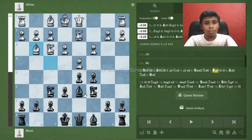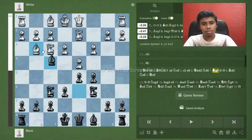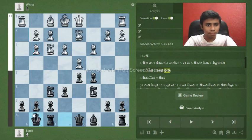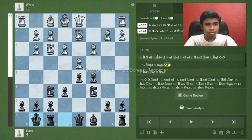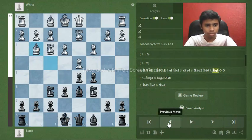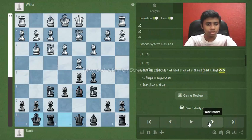The point is, if you take their bishop then they take with the h pawn and they get the rook file open. Whenever we castle, they have an attack — you can see white is just better, the rook is so dynamic and it's a very scary position. So after bishop g3, my recommendation is to castle first.